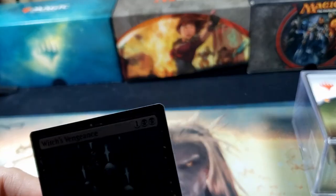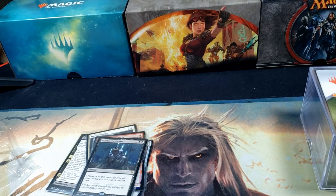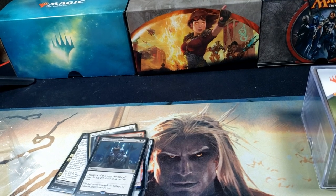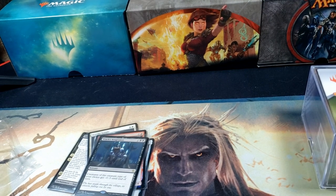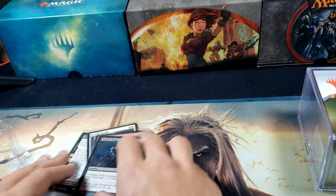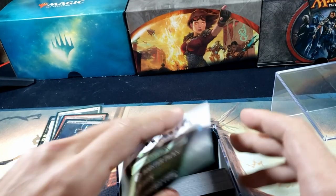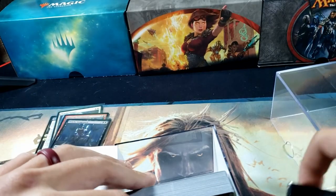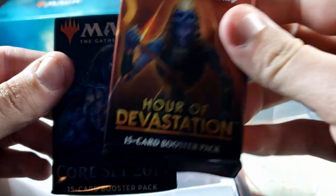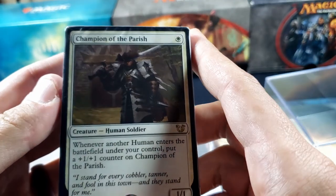All righty then, we'll go and put this guy in a sleeve. All right, so nothing big, no planeswalkers — which is what we're generally looking for in these packs. I just dropped a whole bunch of penny sleeves on the floor — they're doomed to begin with. All right, so we've got our hit pile up there. Let's go see what we have in our mystery cube. We have a Core Set 2019 pack and an Hour of Devastation pack.